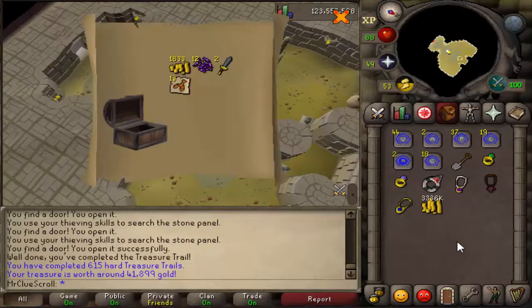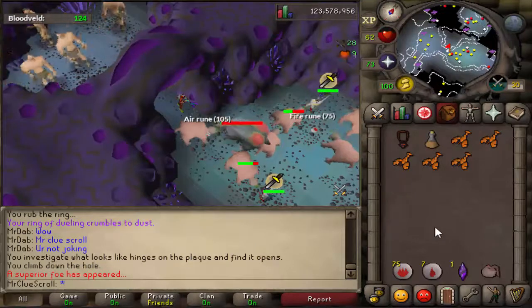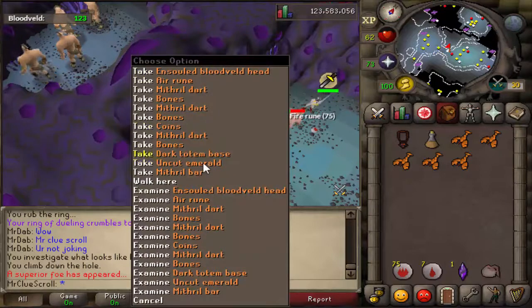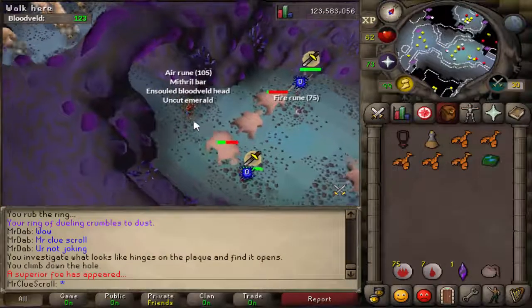We got another clue — what do we get? Oh my god, that's so bad. Got ourselves another superior — can we get a unique finally? Dark totem base, and that looks like about the only valuable thing from there.